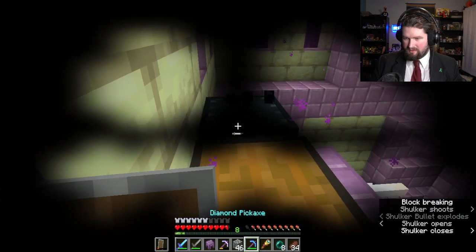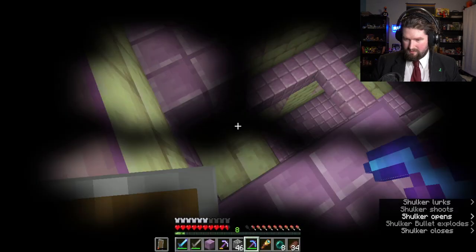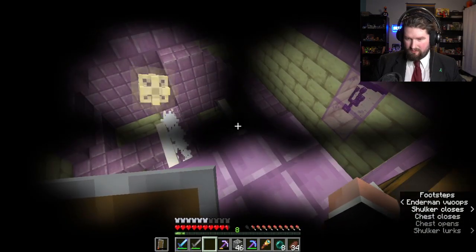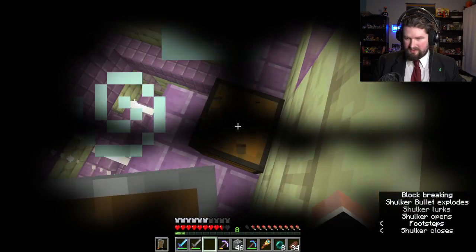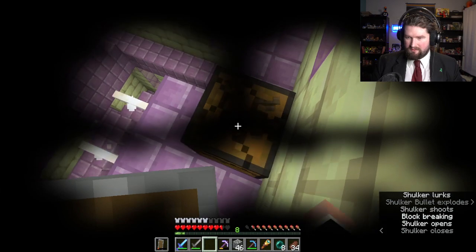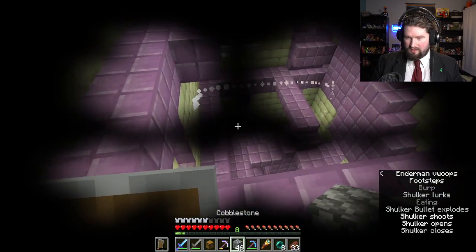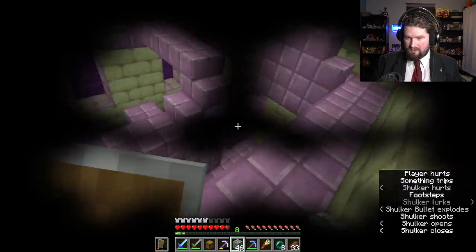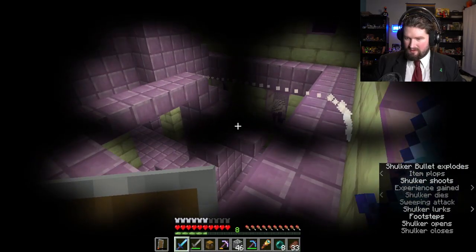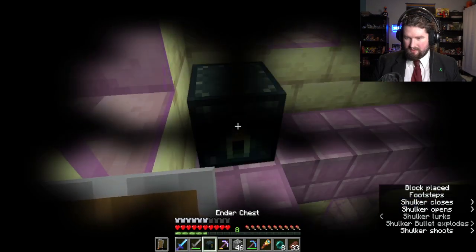Let's grab this. Oh, I didn't mean to break the purpur block. Those things are — oh, hi! Give me this. I might as well just wait here while I'm floating up a little bit. I don't want to be caught out in the open fighting one of these. So that one must be — ow! Oh! There it is. Shulker shell — okay, so I can make a shulker box. I'm going to put those in the ender chest. Let me put the spyglass back in there too.